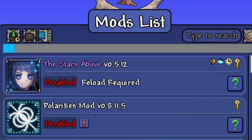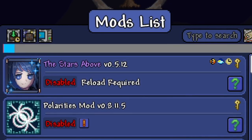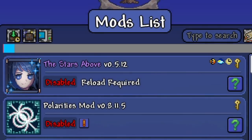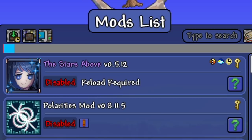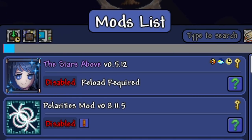The Polarities mod fills in areas of Terraria that need content — for example, the sky has nothing in terms of bosses, so why not fight a lightning-shooting fish up there? You've got the Magneto-looking boss, the boss with a bunch of arms — it's an amazing mod. I recommend you guys check these out. These are definitely our highest rated for a while. Hope you enjoyed the video, see you next time.